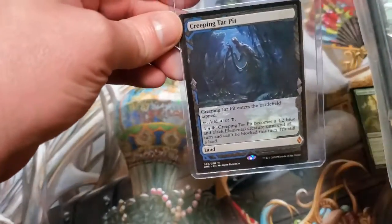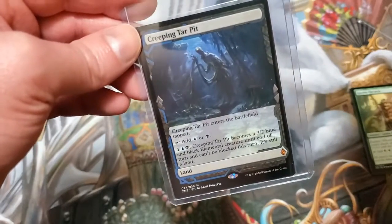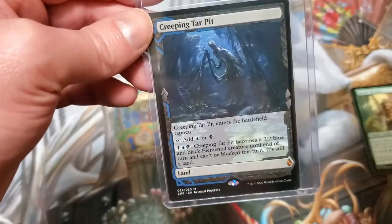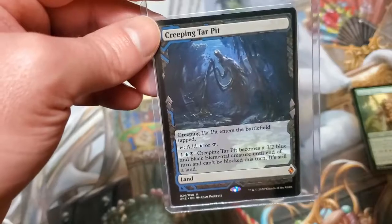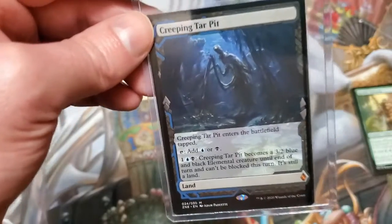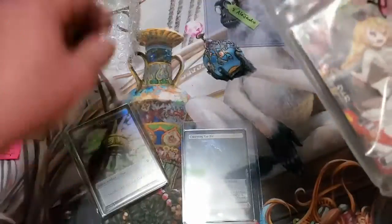This actually means a whole lot to me, DubJ, and I really appreciate it. As some of you may or may not know, I have been collecting all the Expeditions from Zendikar Rising, and this is actually one of the ones that I needed. I ended up buying one before this one actually got to me, but this is the one I'm going to hang on to and keep in my collection for the non-foils, because I'm trying to collect both the foil and non-foil ones.